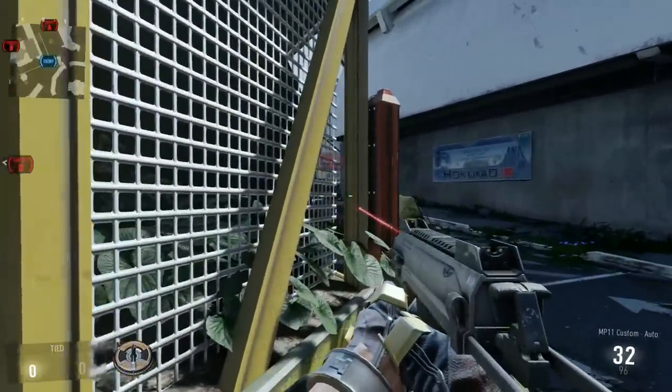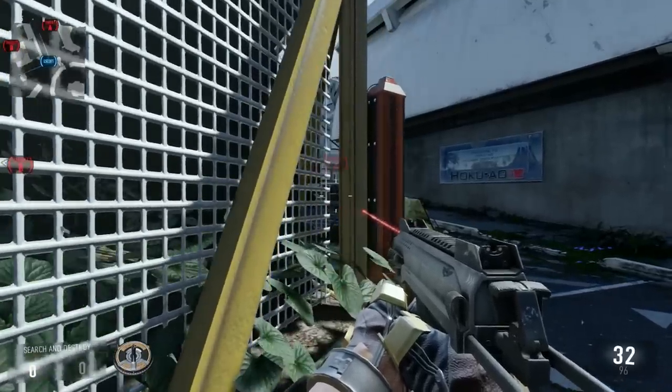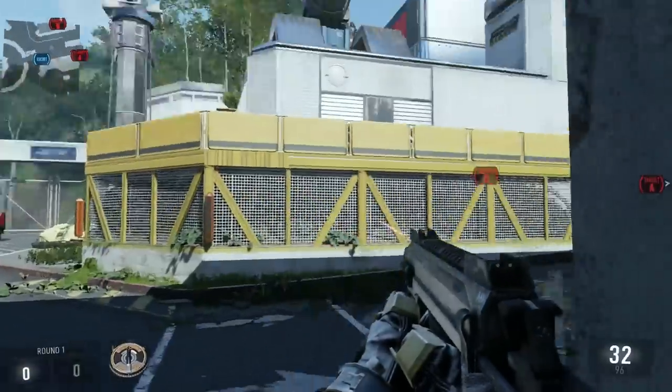The next spot is this corner here. This one you can use with an AR, a sniper, whatever. You can just look through this little corner and you can see the A-bomb site. You just have to worry about your back, so this is more of a two-person spot — have one person sit here and watch the flank.